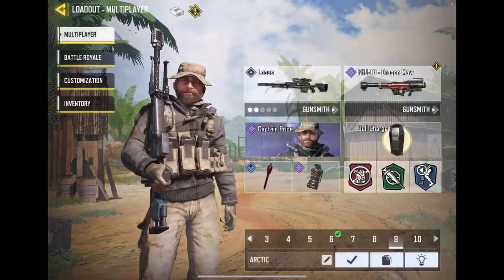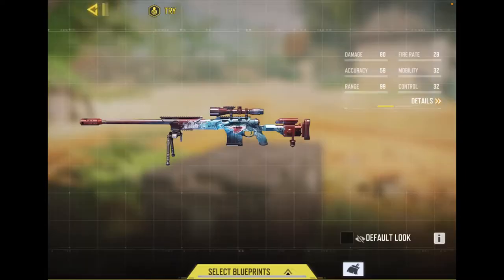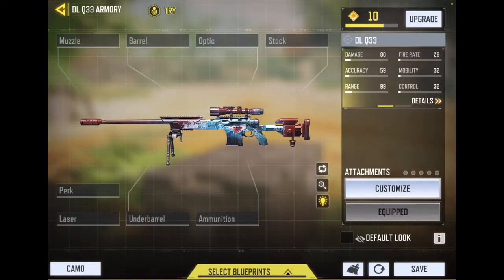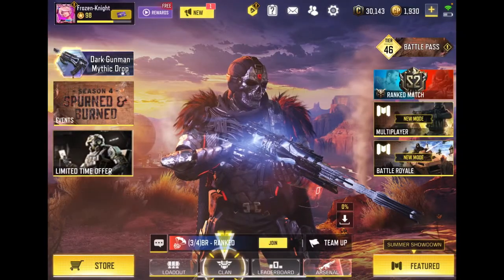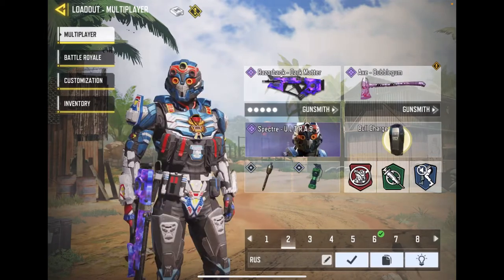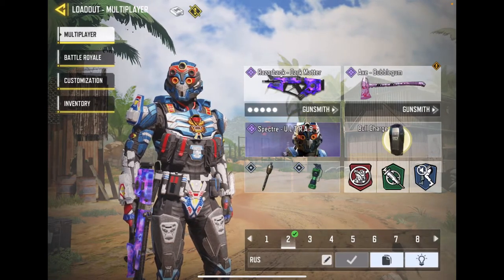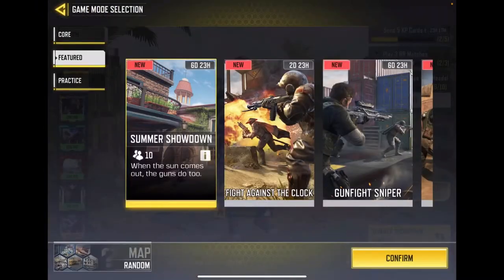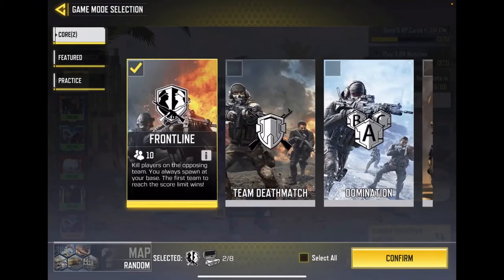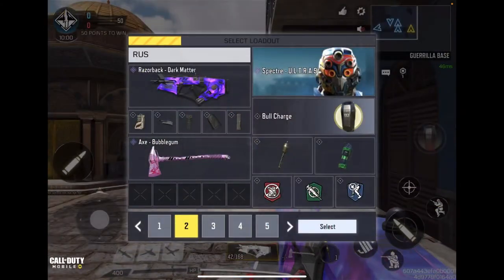Let's play quick. You have to equip it, you know, Austin. Okay, there we are — Razorback Dark Matter, and then we'll try out the DLQ as well. Multiplayer, just do a quick Frontline — I'll be right back guys. Alright ladies and gentlemen, we are back with the Razorback Dark Matter.